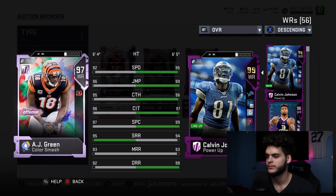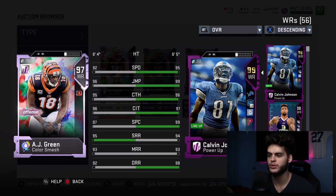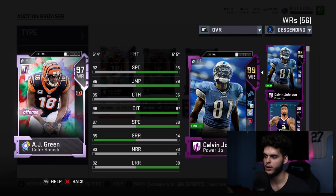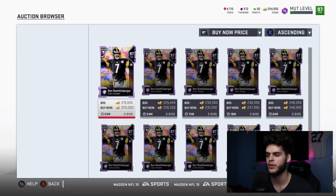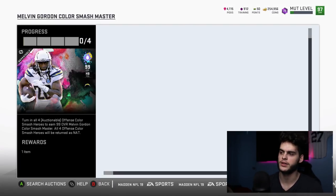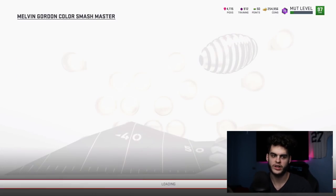AJ Green's speed is only a 92 — these stats are underwhelming at this point. My Calvin blows this card away. I understand it's a 99, but if you want a tall receiver just get Calvin — they're similar in price. Calvin is faster, jumps better, catches better, catches in traffic better, better spec catch, better deep routes, better medium routes, and he's taller. Roethlisberger is underwhelming too. I'm tying them for last — they're both pretty bad. The only two usable ones are Demar Dodson and Scherff.